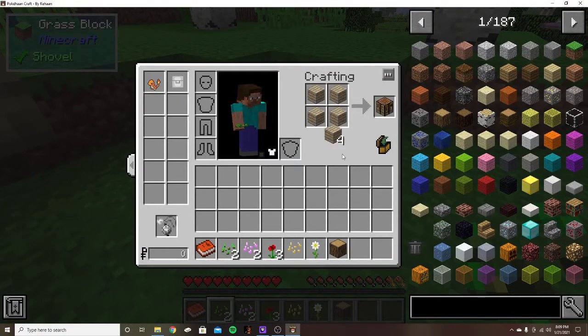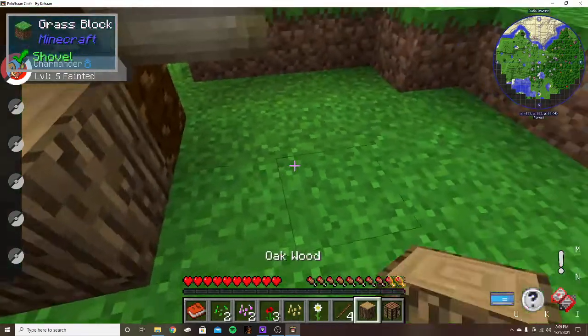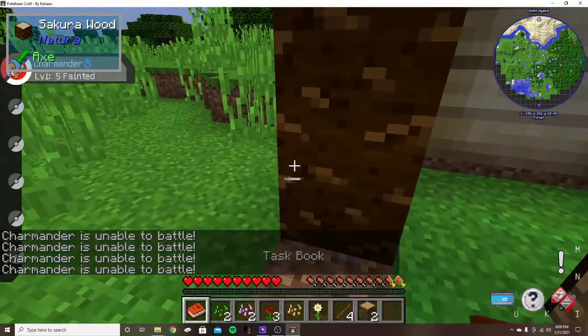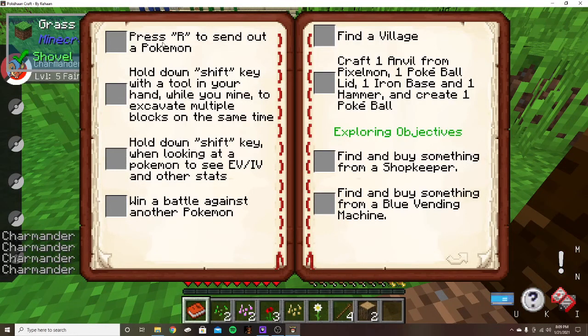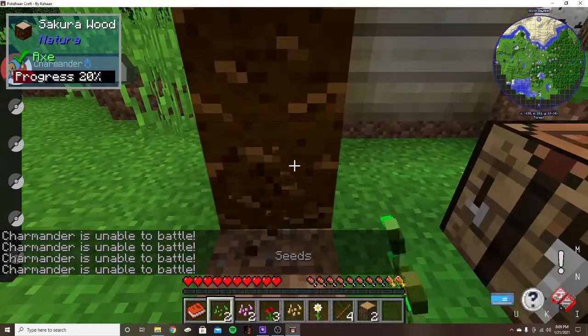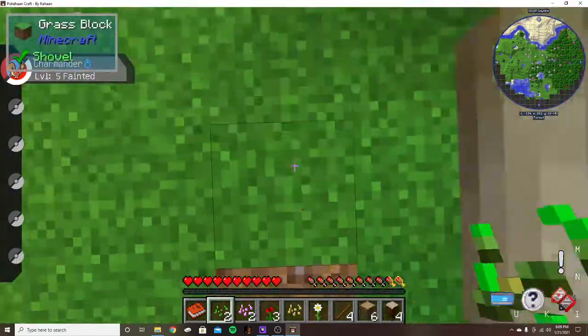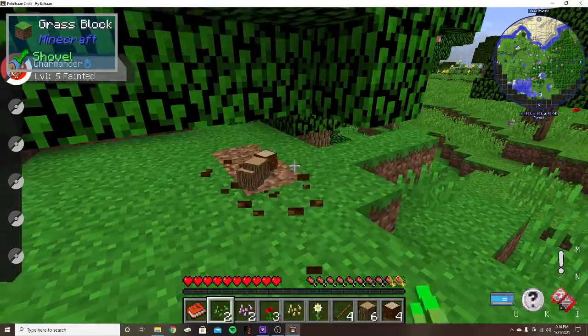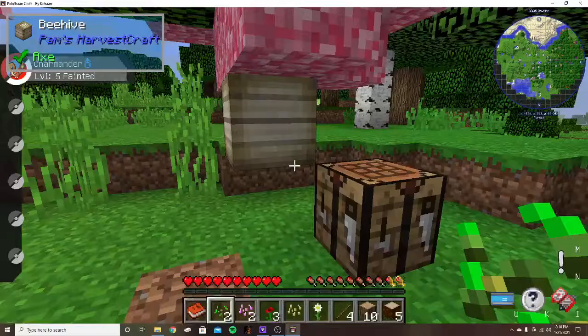Oh, this wood looks slightly nice. Let's get a weapon because I don't want to die. How do I send out my Pokemon? Press R to send out Pokemon — okay. Hold shift key. Wait, it worked! I got all the blocks — is that how you vein mine? Hold down shift and you got all the blocks, dude. That's sick, let's check that one off.